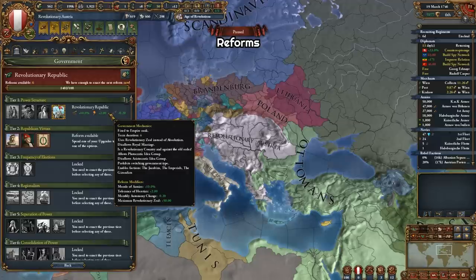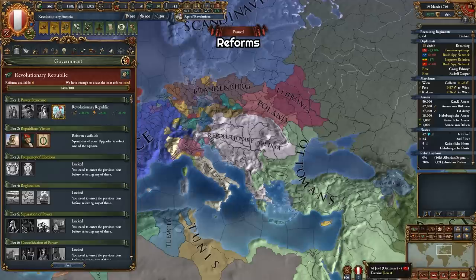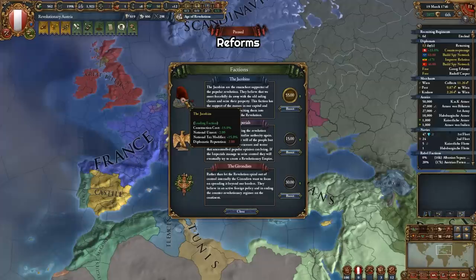This reform also enables three factions: Jacobins, Imperials, and Gerontists. With Jacobins in power we can get minus 15% construction cost, minus 2 national unrest, plus 15% tax modifier, and also minus 2 diplo rep, which at this point in-game doesn't really hurt that much.